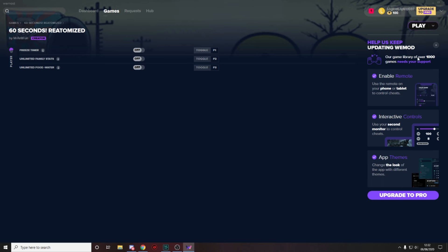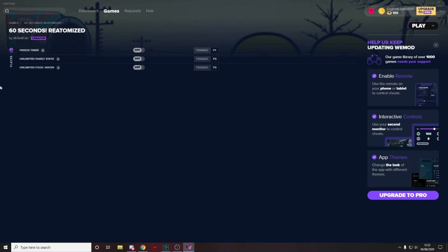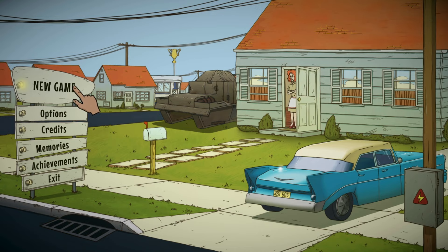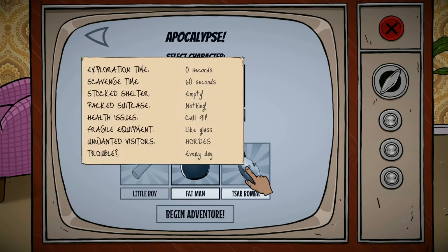Now it should launch 60 Seconds Reatomized. To activate the mods you can press F1, F2, or F3 depending on what you want. You can of course change the keybindings right in the app.